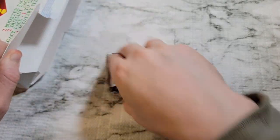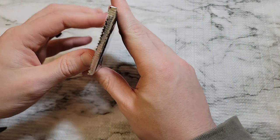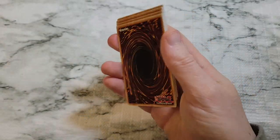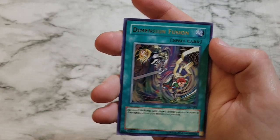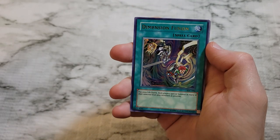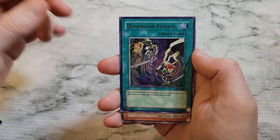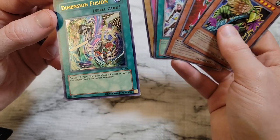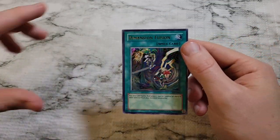One pack left — Invasion of Chaos. Can we get Black Luster Soldier Envoy of the Beginning or Chaos Emperor Dragon Envoy of the End? Chaos Sorcerer, Zero Gravity — okay, we'll skip right past both — but we did get an ultra rare. And it's a great ultra rare for an IoC pack: Dimension Fusion! What a skip! This is our best pull of the set.